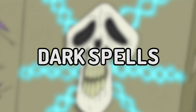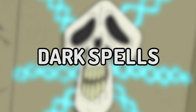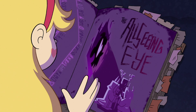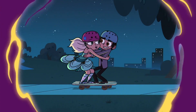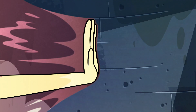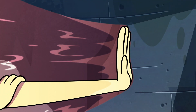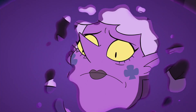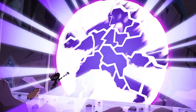Next up is Dark Spells — the kind I love — most of which were invented by Eclipsa Butterfly. There's the All-Seeing Eye, which allows users to peer into the lives of others. We know through Star exclusively that the gateway the All-Seeing Eye creates can also be used as a portal. There's Black Velvet Inferno, a spell that traps the target in an inescapable black spear and engulfs them in searing white light.